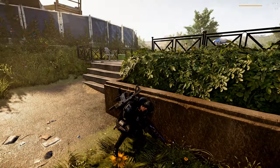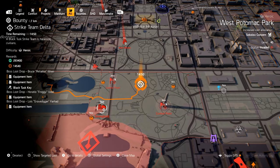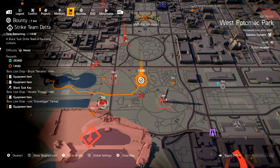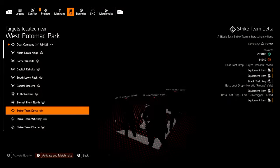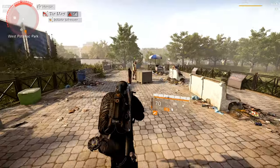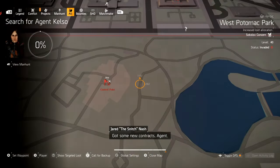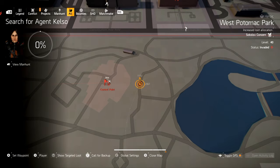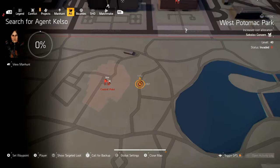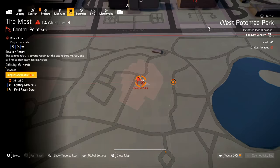What I typically do is have you in the comment section below tell people where you typically find the snitch. I just hit the bounty, and here are the coordinates for my snitch location this week: 11.92 by 20.67. Those are the coordinates, and I am just east of the mast control point.